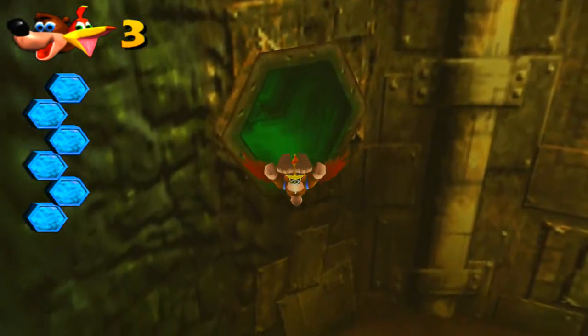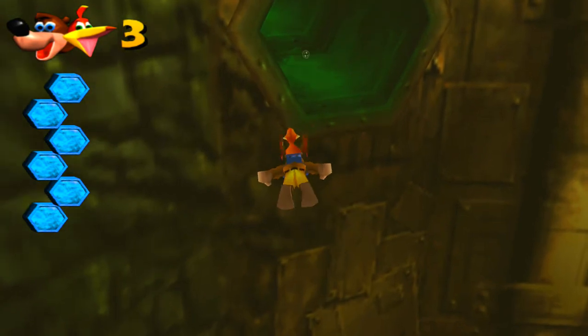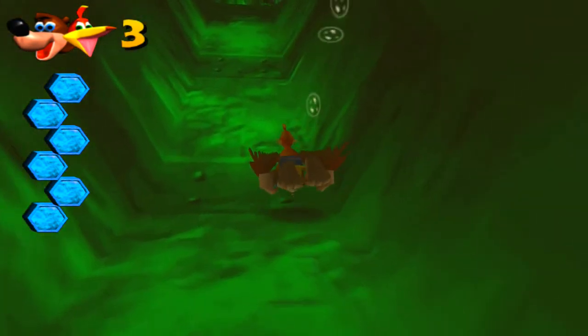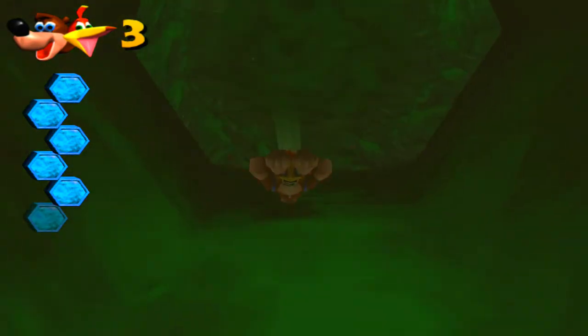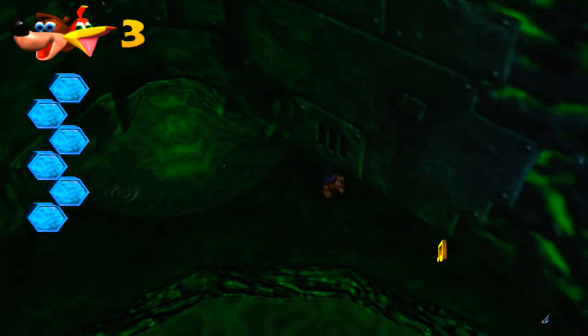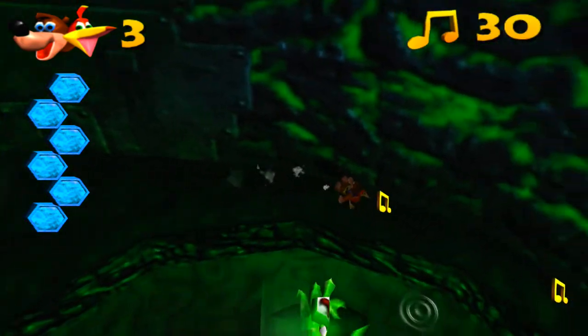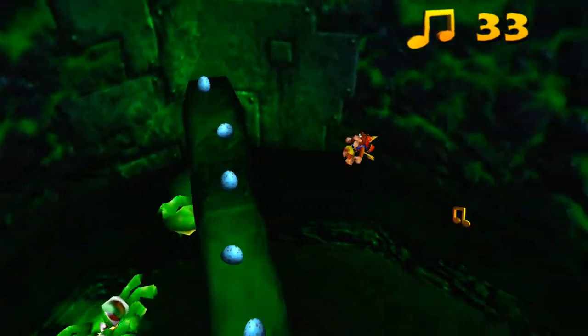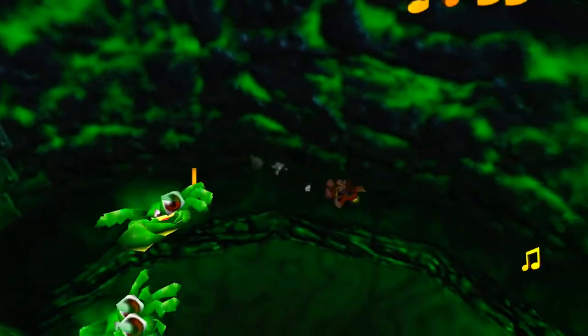There's another hole in the wall. We got some golden feathers below us — the golden feathers will give us invincibility, but we don't have that move yet. But there is a mole field in this stage where we can talk to Bottles. So if we talk to Bottles, we'll learn how to use our golden feathers for invincibility. Anyways, there's more notes in this area. There's also a bit of a — it's not really a boss fight, but we do have some sort of battle here that we have to take care of.